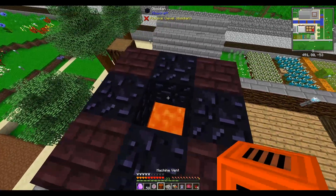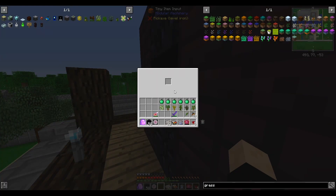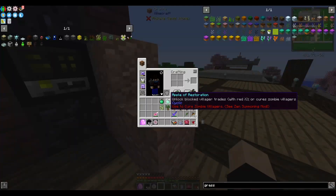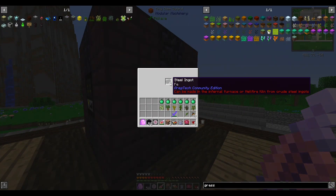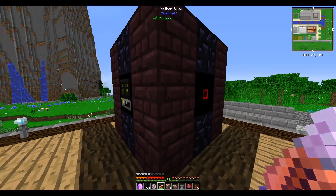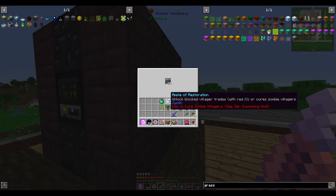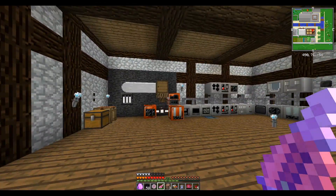Vent machine blueprint — it's working now! So if we put our crude steel in here as input, it gives us the ingots. That's a one-to-one ratio — that's fine. We're not getting any extras but we're also not causing any flux, so that's great.